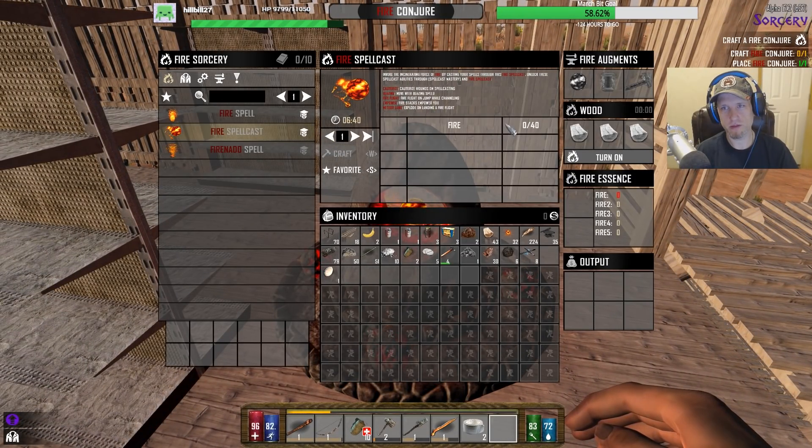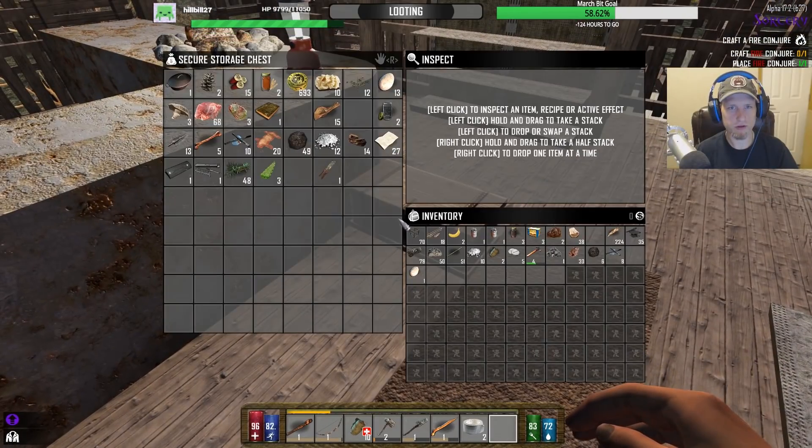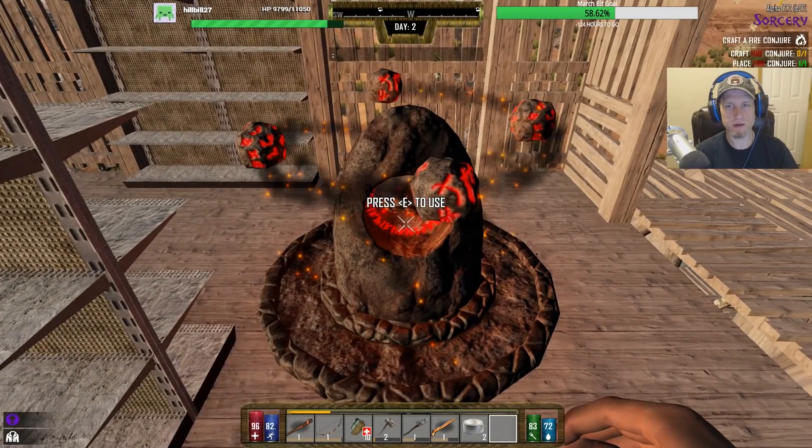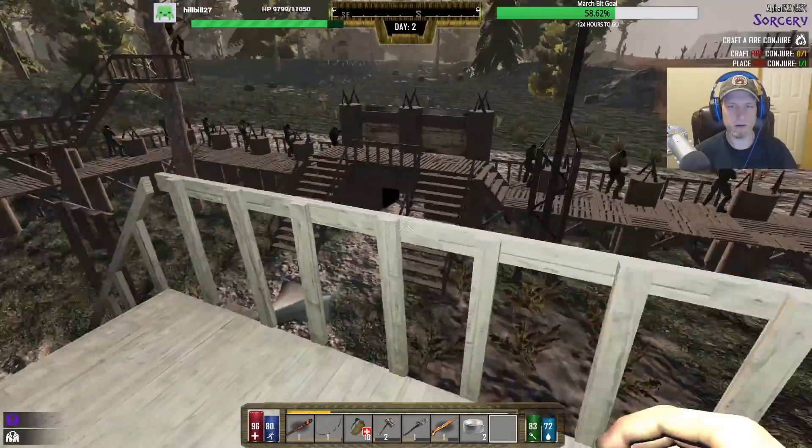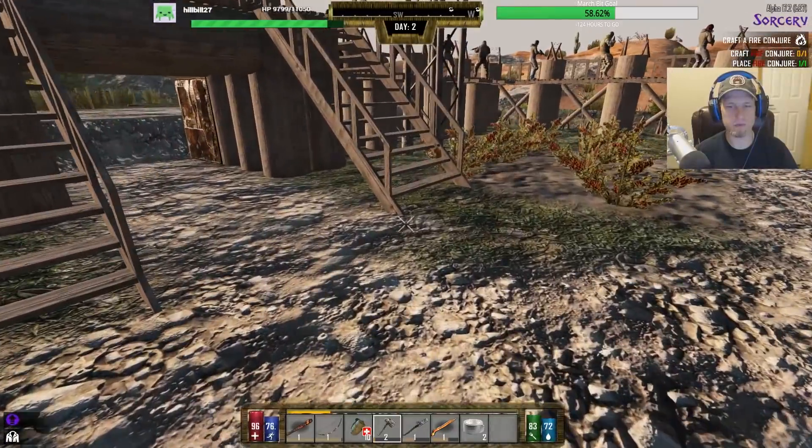I need a spell cast. I might not have enough for this — let's see. How much do I need? 40? These give one each — do I have more lying around? I thought I had more than that, I guess not. Damn it. Let's go get some more while we wait. Probably not going to get the casting spells today, unfortunately.